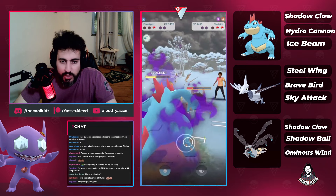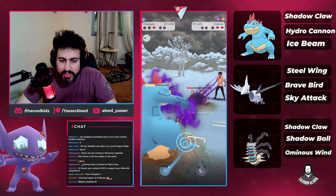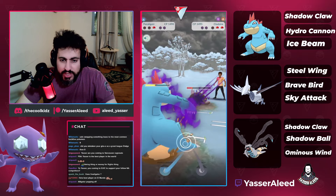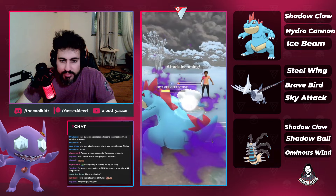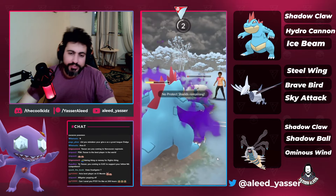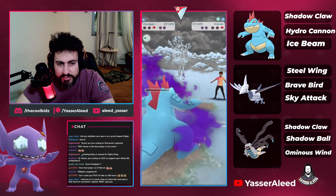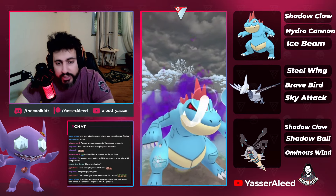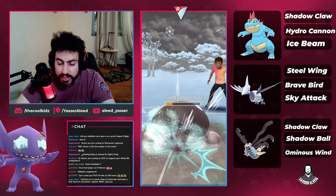Second tip of the day: opponent has Wink On, which is a catching move. I know I have the charge move ready but I'm not going to tap — they only win if they catch me. I'll keep farming instead. They blow their third charge move and it doesn't KO. We keep farming, then one Hydro Cannon takes care of the Clawitzer. That's the game.